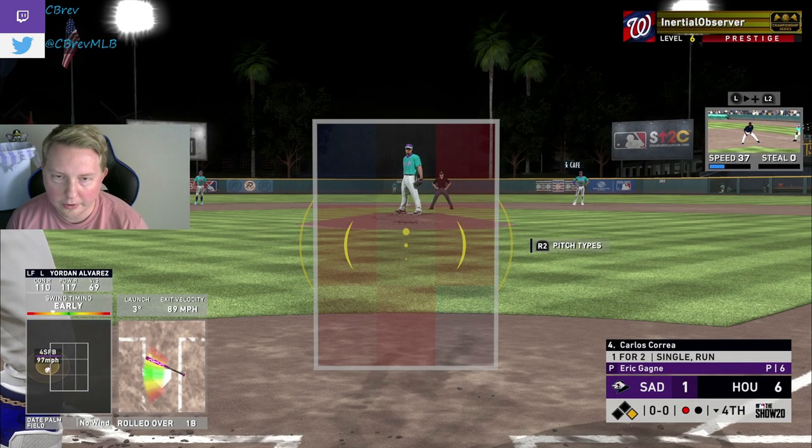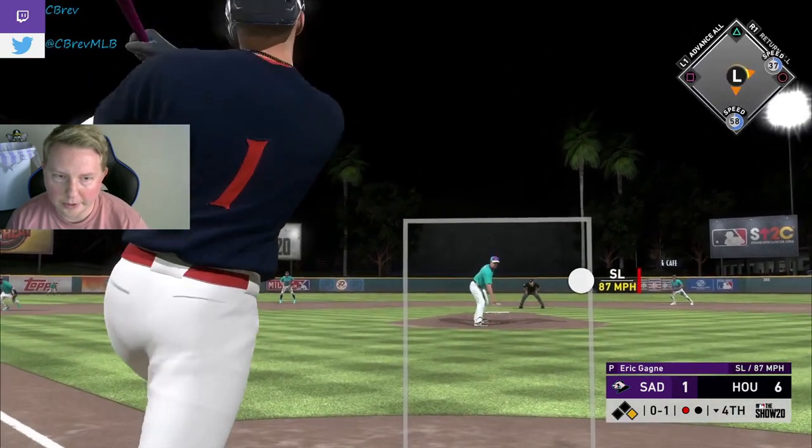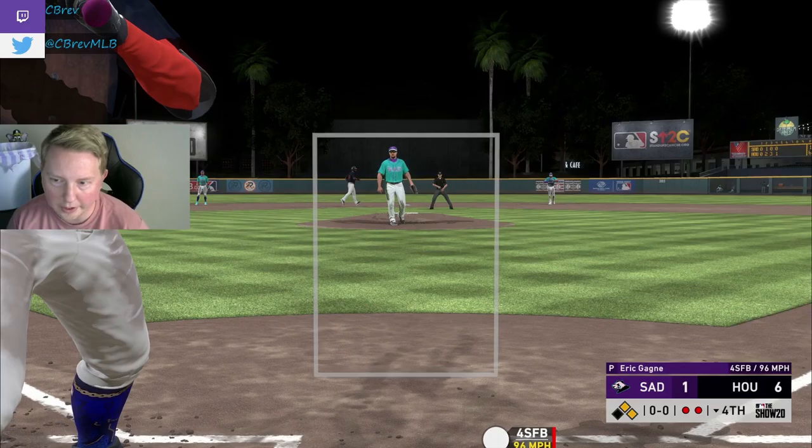Correa — one for three on the video. Can we bring that up to a .500 average? I think we can! Bad swing gets down. Two singles for Carlos. I don't know what I'm doing there. Yikes.